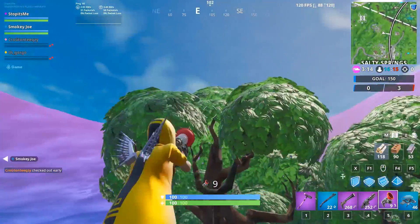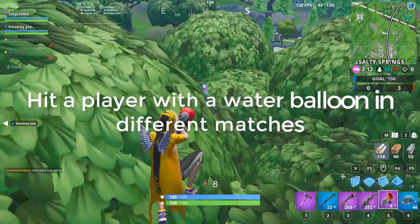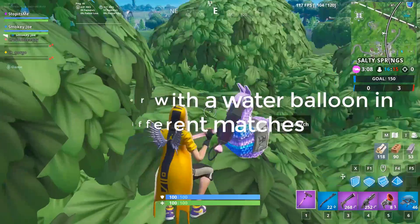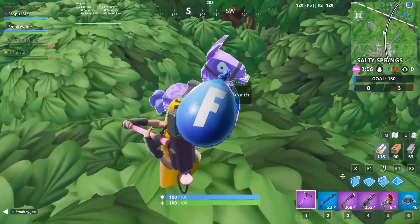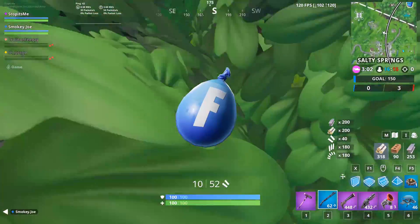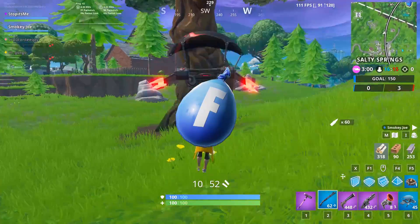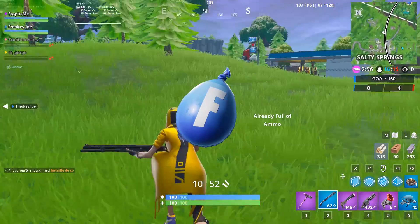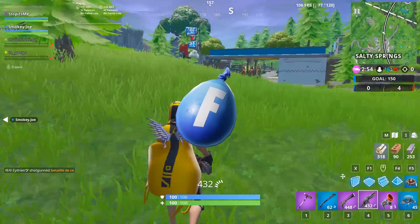Another challenge is to hit a player with a water balloon in different matches. To do this you must first unlock the water balloon, and to unlock it you need to complete the daily unvaulted weapon elimination challenge. Once that's done, the water balloon becomes available and you can finish this challenge.